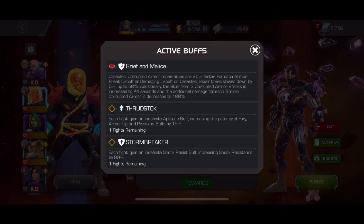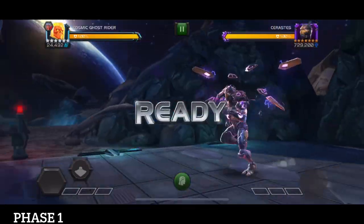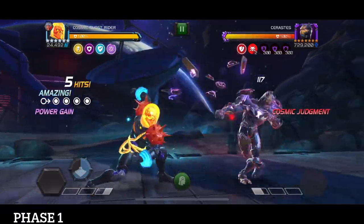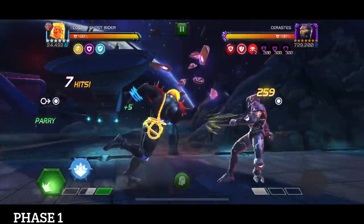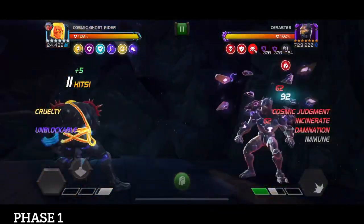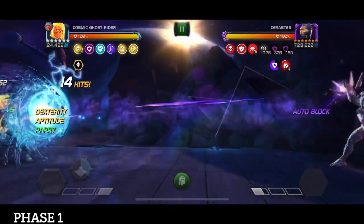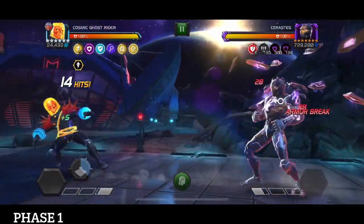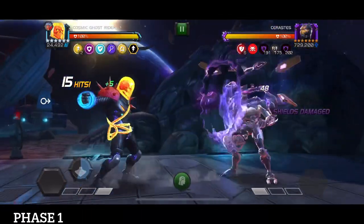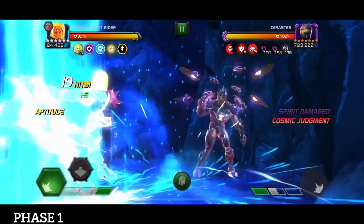Alright guys, we've got Cerastes here and we're going to break down all the phases. In phase one, you have three things you need to be doing and you cycle through them. On the far right above him, just below his health bar, that's when you hit him with a striker — you absolutely need a striker. Then hitting into the block, and the one to the left of that is knocking him down with a heavy or a special.